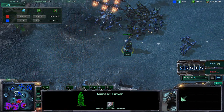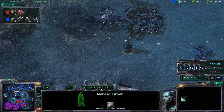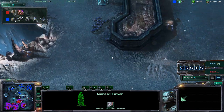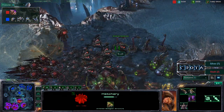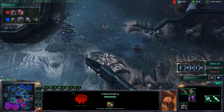Another sensor tower is being laid down. Silver is sitting on almost 2,000 gas and is now training up ravens — going ahead and producing ravens to get some auto turrets, and those auto turrets do a decent amount of damage. This hatchery is down to 341 hit points.